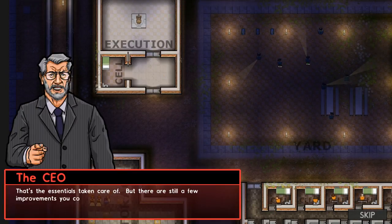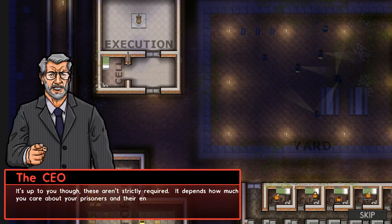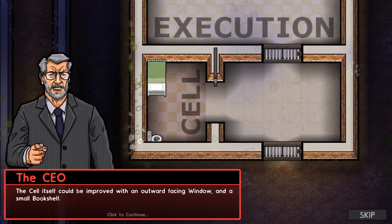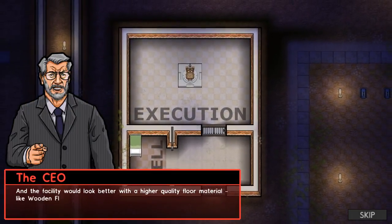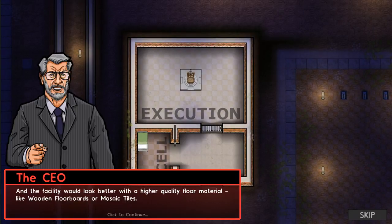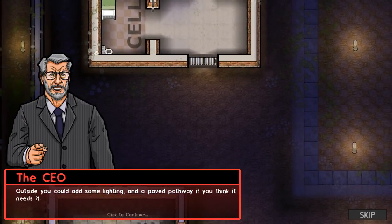That's the essentials taken care of, but there are still a few improvements you could make. It's up to you — these aren't strictly required; it depends on how much you care about your prisoners. The cell could be improved with an outward facing window and a small bookshelf, so he can read books like To Kill a Mockingbird and People Magazine. The facility would look better with wooden floorboards or mosaic tiles — wooden floorboards under an electric chair? You don't see an issue with that? Just saying.